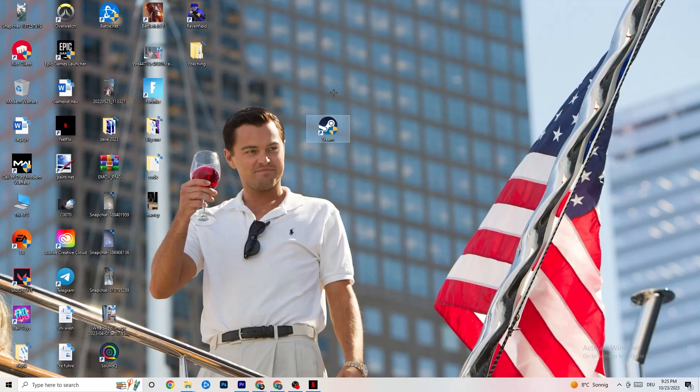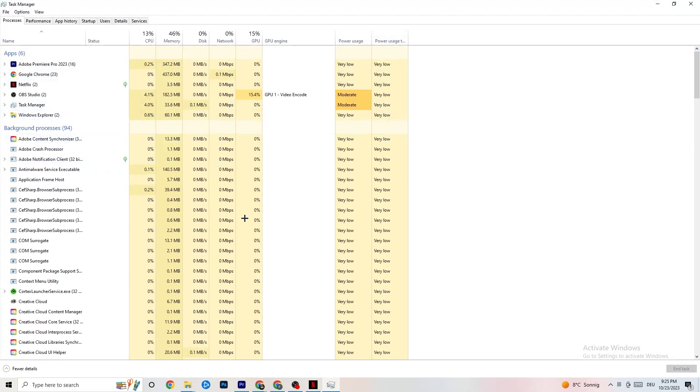To reduce stuttering and freezes, right-click the taskbar and hit Task Manager. Once it opens, go to Processes. You'll see CPU, GPU, memory, and other stats. Keep an eye on GPU and CPU. End every process in the apps and background section that is consuming too much GPU or CPU usage by right-clicking and selecting End Task. Just keep in mind that some processes are useful for your device to run, so don't end those.